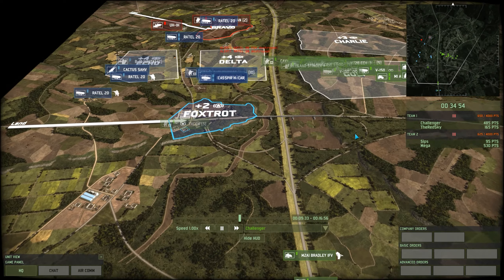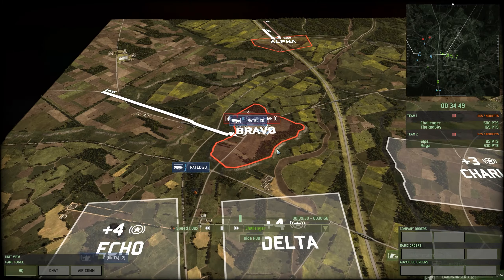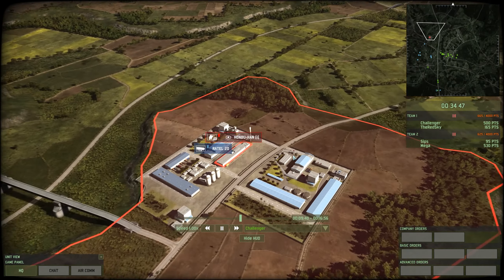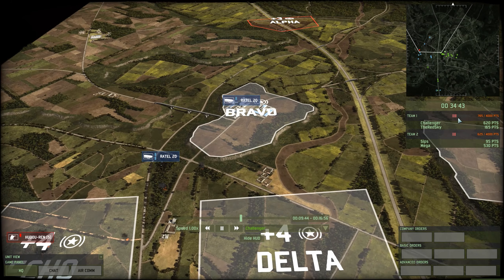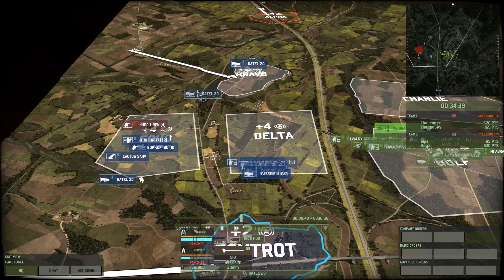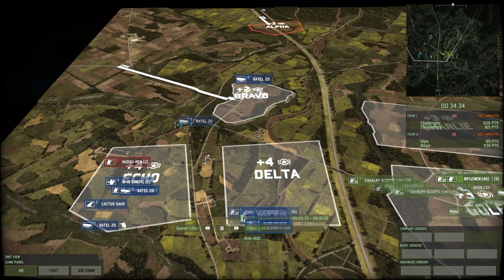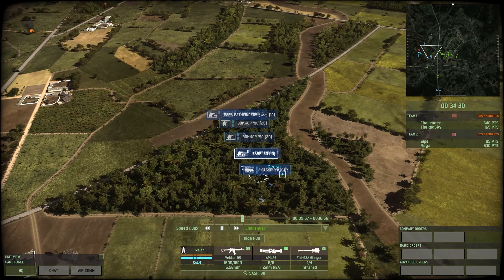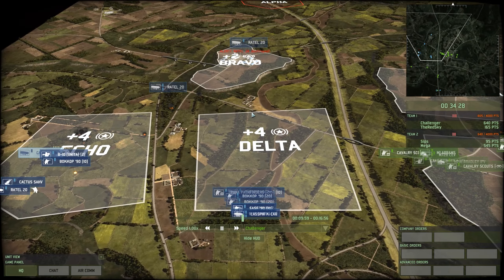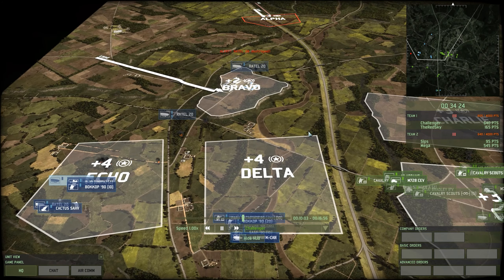Particularly when you know there's infantry in these woods, because they can spot into the open ground here. You need to be in cover, you need to have these guys already up and screening. What's happening right now is we're seeing the dearth of income, because base income on Destruction is smaller than on Conquest unless you take extra zones. But there's the decap — 100 points for the Blue 4 team. Very nice.